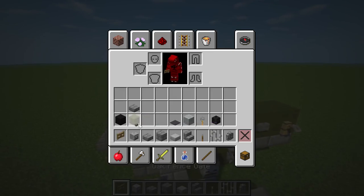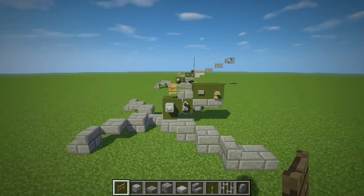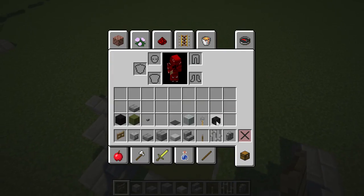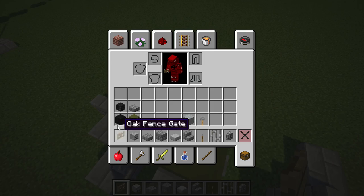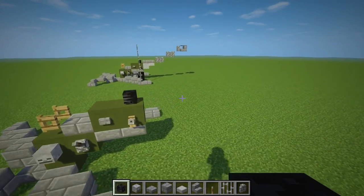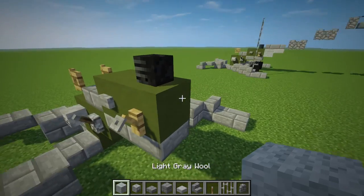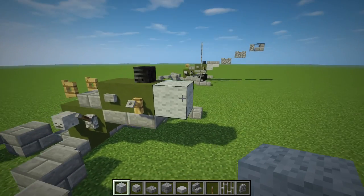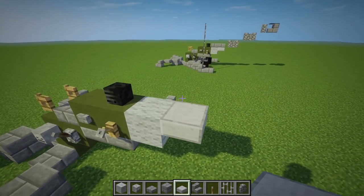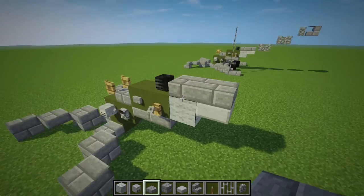Then get an oak fence gate, put it on top and open it towards the barrel. The next thing is to get the wither skeleton skull and put it on top. Then get some light grey wool, place it at the end of the barrel, get a stone slab and put it there. Then take stone brick slabs and put two of them on top.